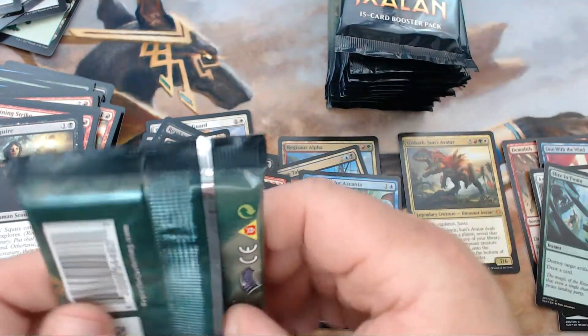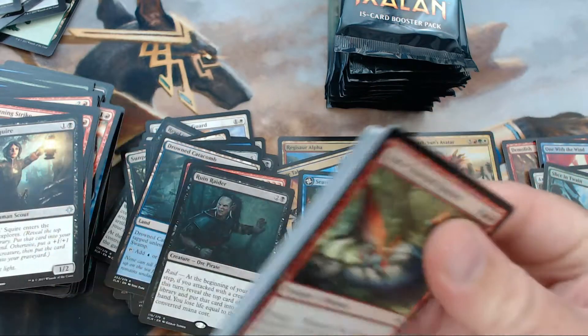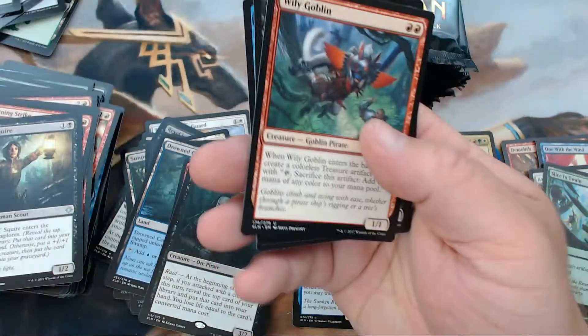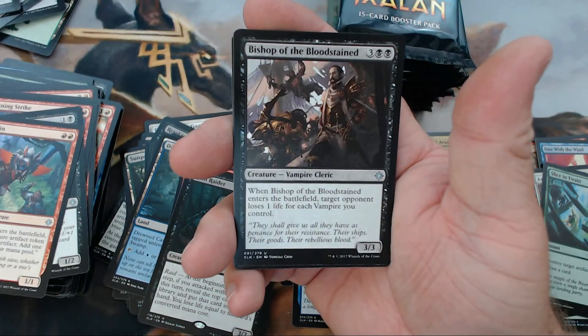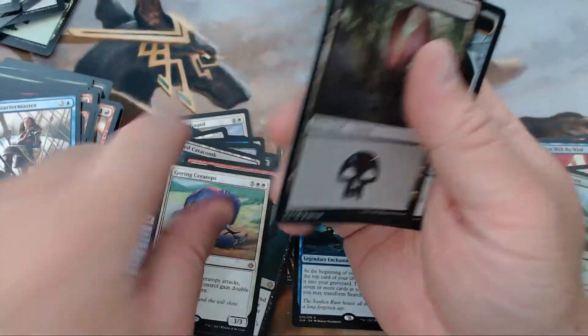Third stack is the charm — this is where it all turns around, we get happy, pulling good stuff, everything's awesome. All right, we have the Wily Goblin that I think is a monkey, Bishop of the Bloodstained, Deadeye Quartermaster, and our rare is Gorging Ceratops. Next pack, this is where it starts getting good.